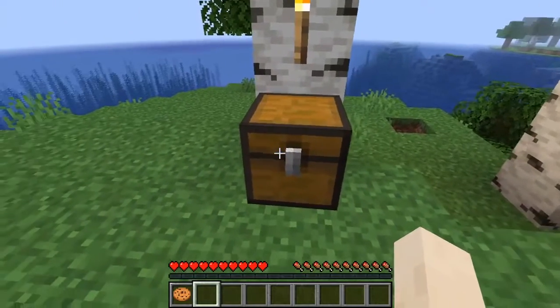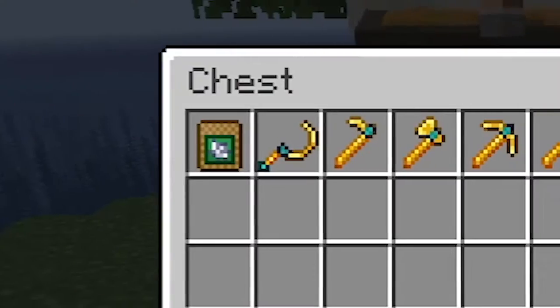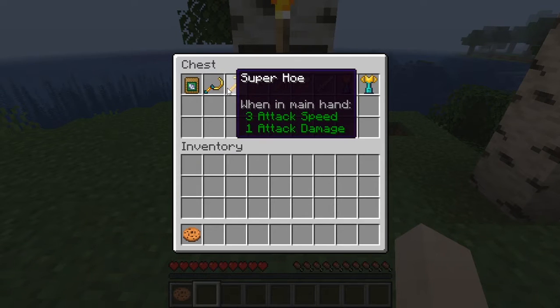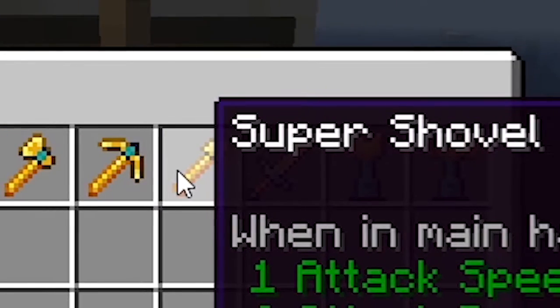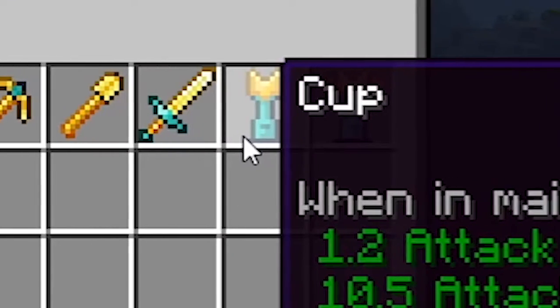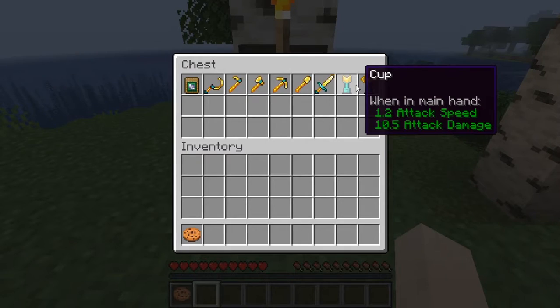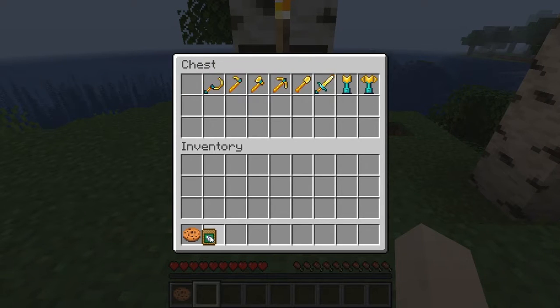One, two, three — yep, you guessed it right! I have some super weapons: super sickle, super hoe, super eggs, super pickaxe, super shovel, super sword cup, and a special cup. I don't know what these two are, but of course I know what the rest are. So let's take the bag of bone meal and a sickle.